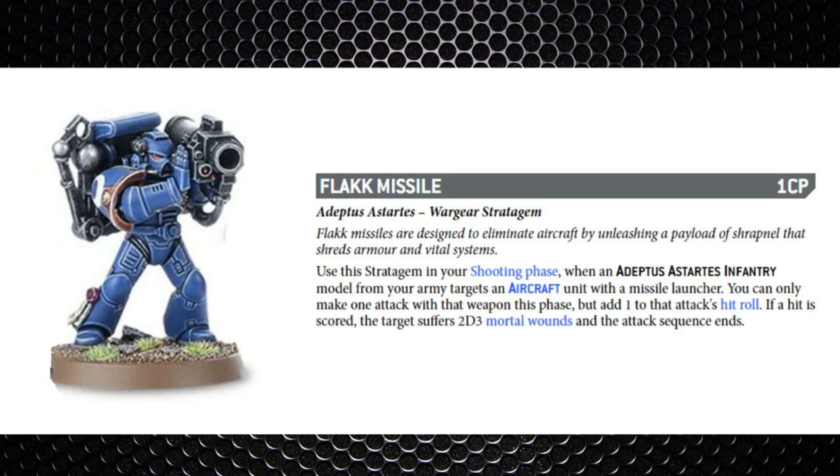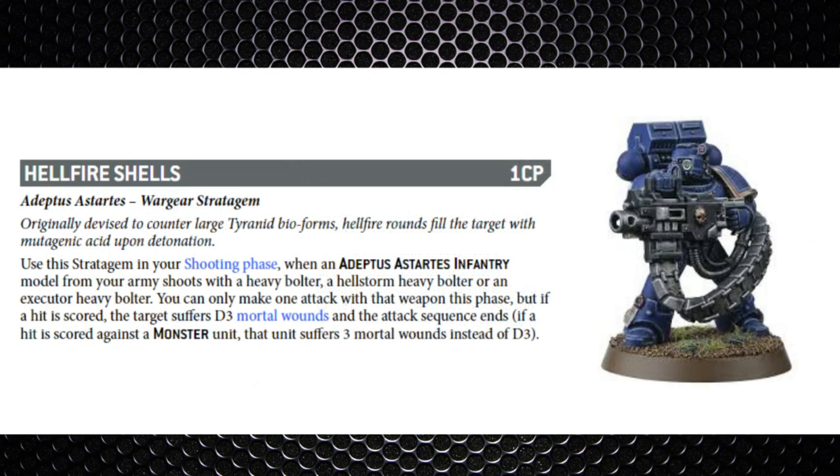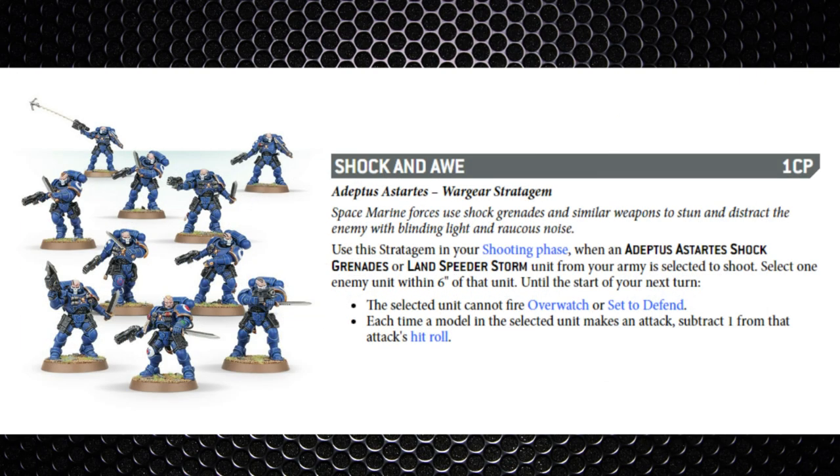There aren't many units that can take a missile launcher — Devastators and Tactical Squads — and even Tactical Squads are more likely to take a Grav weapon than a missile launcher. Another infantry-based shooting stratagem is Hellfire Shells — one command point — used on a Heavy Bolter, Hellstorm Heavy Bolter, or Executioner Heavy Bolter. One single attack; if a hit is scored the target suffers D3 mortal wounds, or a flat three mortal wounds against a Monster. Heavy Bolters are fantastic, so I'd only really pop this stratagem against a Monster to get the flat three damage.